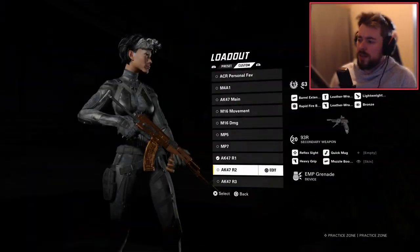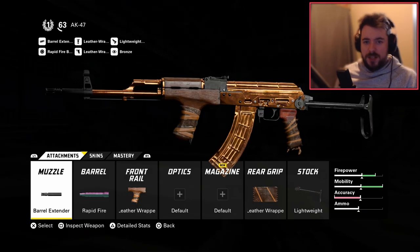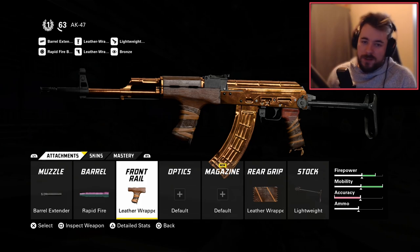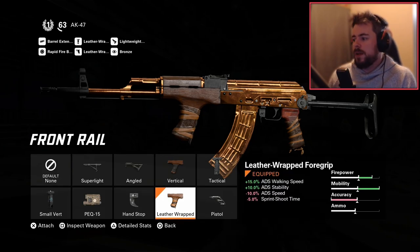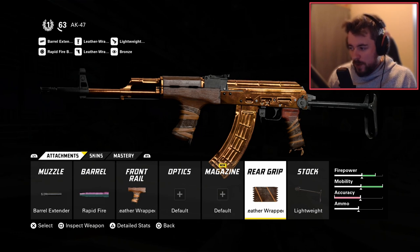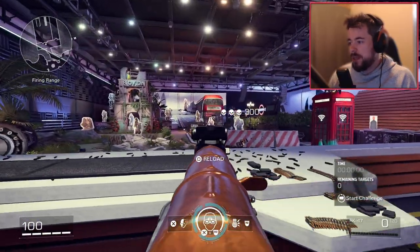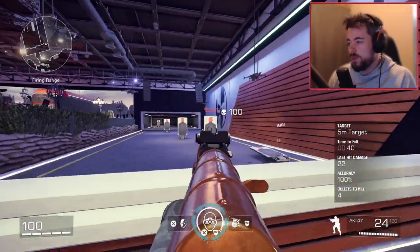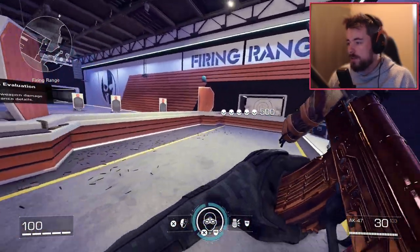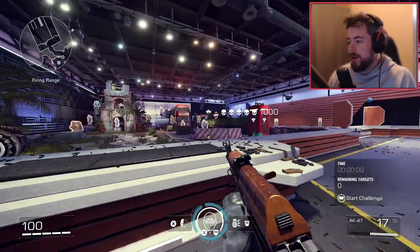For AKA 47 random build two — and for iron sights lovers I got this class specifically for you. We've got the extended barrel for increased range on short and medium, rapid fire which is self-explanatory, leather wrapped for ADS walking speed and ADS stability, and obviously no optics because this is a no optics build, plus lightweight wrap. It's a pretty good build, just not my favorite since I prefer the red dot sight.